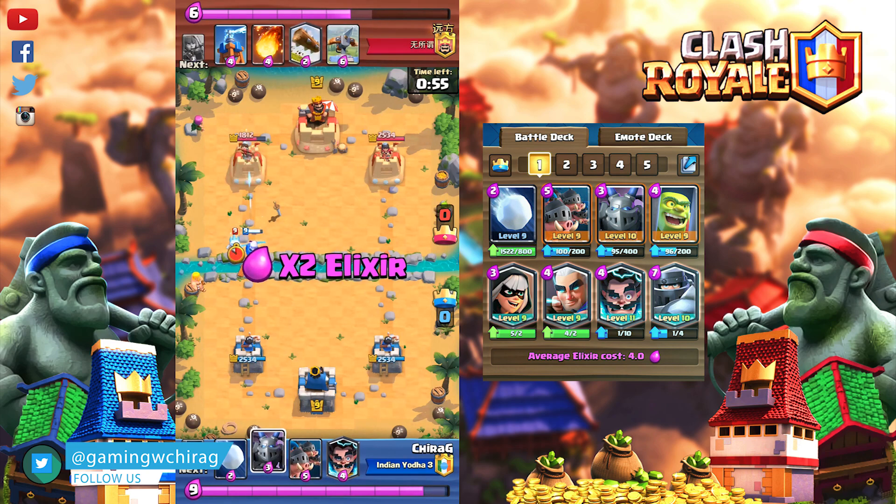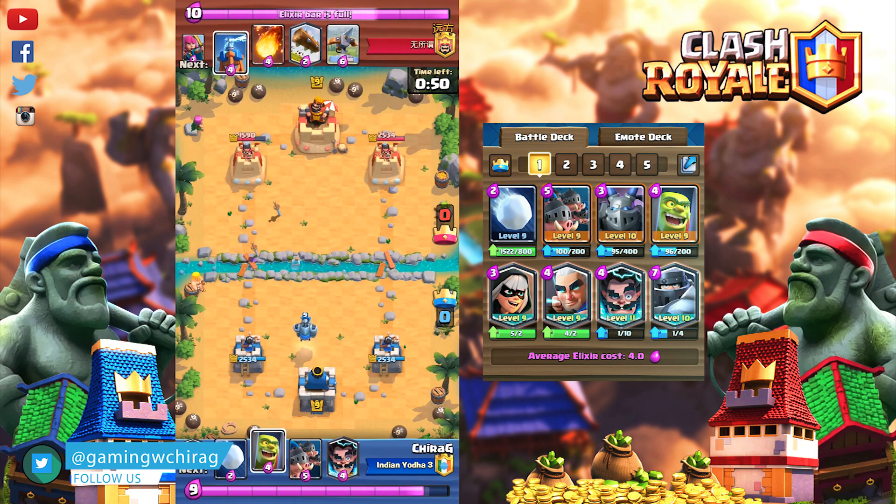Sixth card is Goblin Cage. Goblin Cage is your main defensive building card, used against Hog and Giant decks. You can use it to beat out your opponent's spells. The Goblin Brawler makes more damage to other troops.